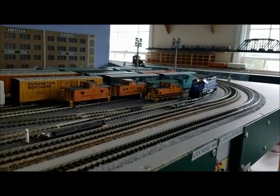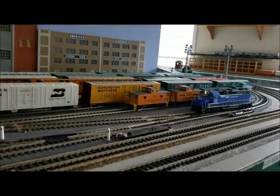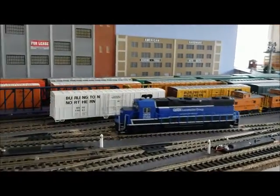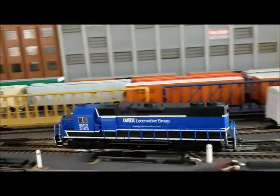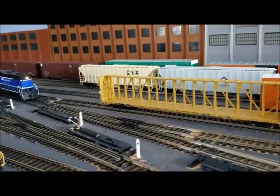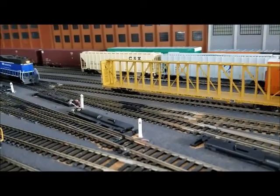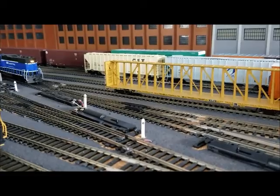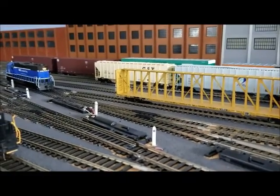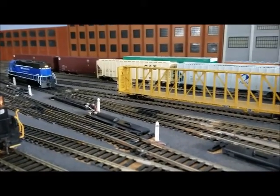Let's get back to that switcher — actually it's a GP38-2. We're going to bring it up the west ladder and pull out the 4 reefers on track 3. To make it easy for the yardmaster or anybody else running the railroad, I used a little numbering system on these Atlas switches — looks like milepost markers, so why not? This way it's easy to identify the switches.